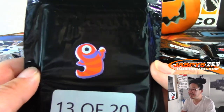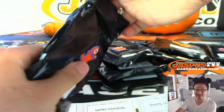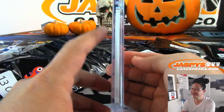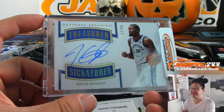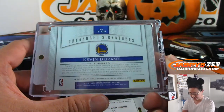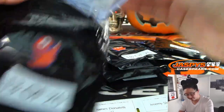Pack 13 of 20 — that kind of looks like that monster's holding candy corn. I see everyone agrees candy corn is the worst Halloween candy. Alright, Frank with 13 — Kevin Durant Treasured Signatures, 17 out of 50, Kevin Durant from NT Hoops. Strong, that is very strong.